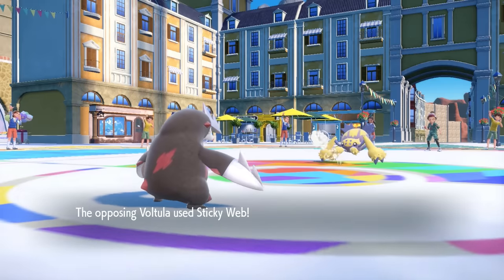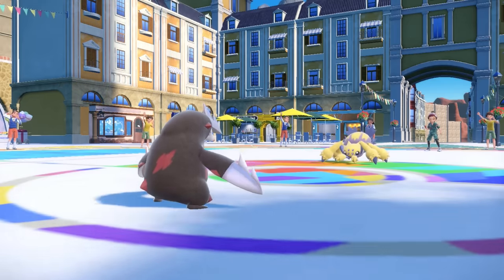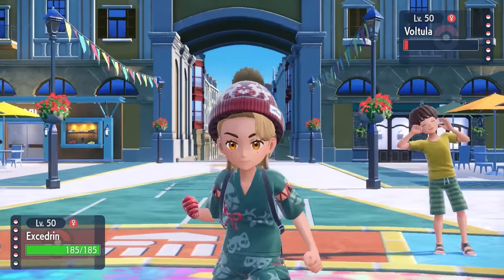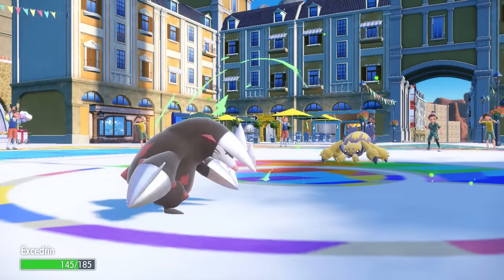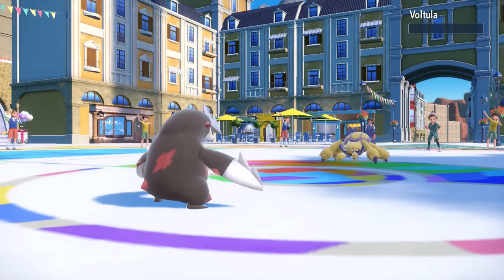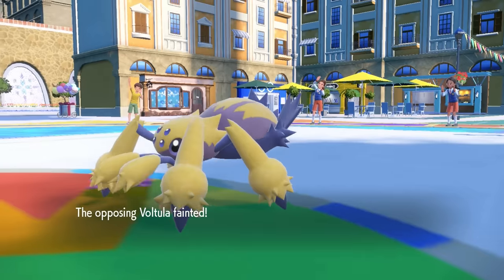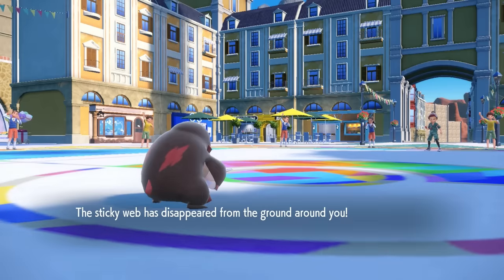Going into Excadrill covers for another Thunder, and he sprays down some webs — and we like to keep things clean. I'm in a great position to go for Rapid Spin. I'm going to be slower so I have to take an Energy Ball, but an Assault Vest Excadrill does not give a damn — I'm the Honey Badger out here. I take the Energy Ball, fire off Rapid Spin, it knocks the spider out, gets rid of the Sticky Web, and gives me a nice plus one in speed.